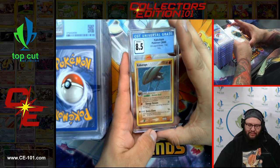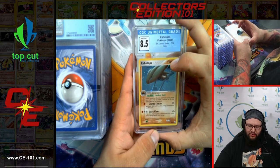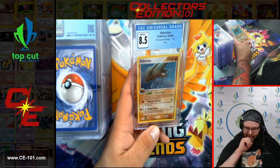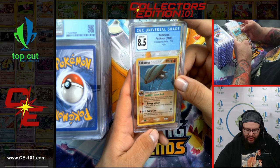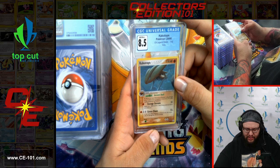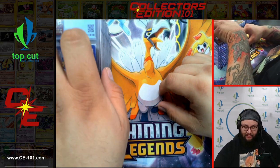Next card — another Kabutops, 8.5 from EX Legend Maker. Very, very cool looking card. As long as you have Omanyte or Omastar in play, damage done to Kabutops is reduced by 20. That seems pretty good — if it stacked, that would be insane.